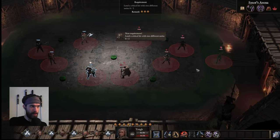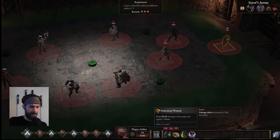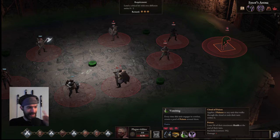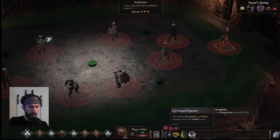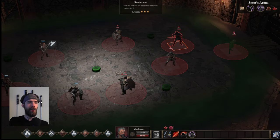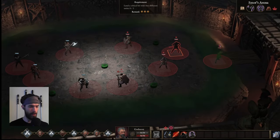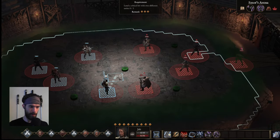The plague-ridden ally has infectious wound — dealing damage and applying fever — and every time this unit engages it creates a pool of poison around them. As plagued, they take extra damage from fire and heal from stacks of poison on themselves. Otherwise, we've basically seen this entire enemy team before, though now all enemies get the leader's increase to strength, dexterity, and constitution — making them all pretty tough to handle.